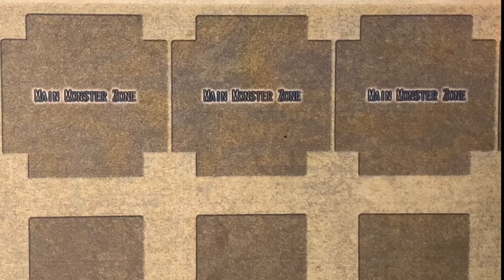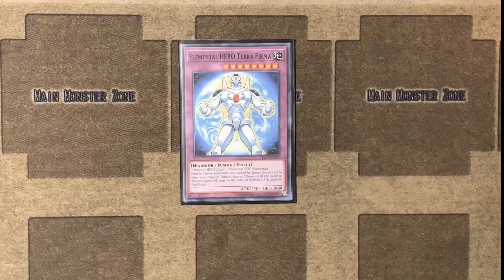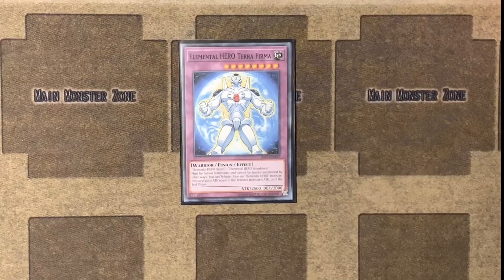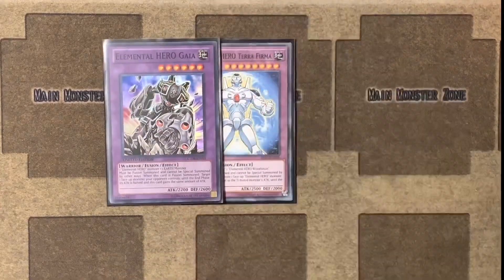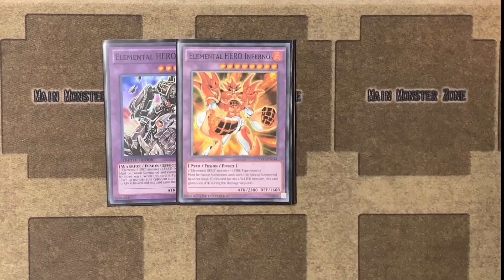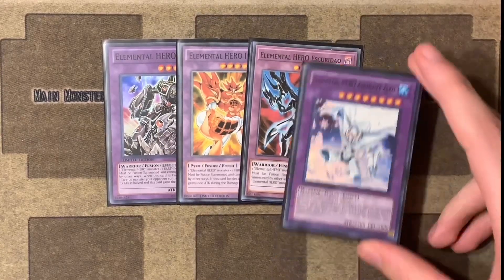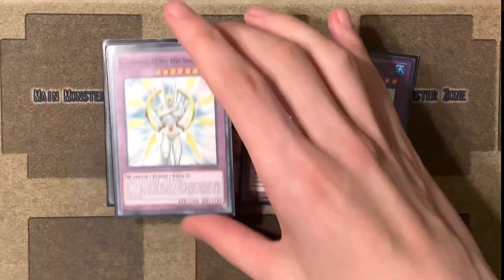Let's get into it. Starting off with Jaden's extra deck, we have his ace monster — Elemental Hero Terra Firma, who was made using Ocean and Woodsman. Then we have Elemental Hero Gaia, Elemental Hero Inferno — and I did give it its proper effect and artwork from the manga — Escuridao, Absolute Zero, The Shining, and Great Tornado.